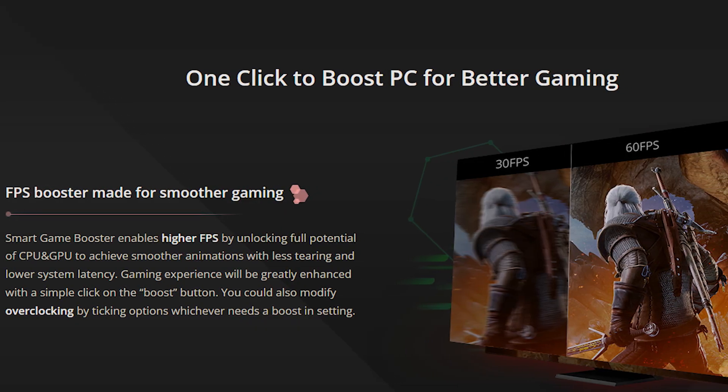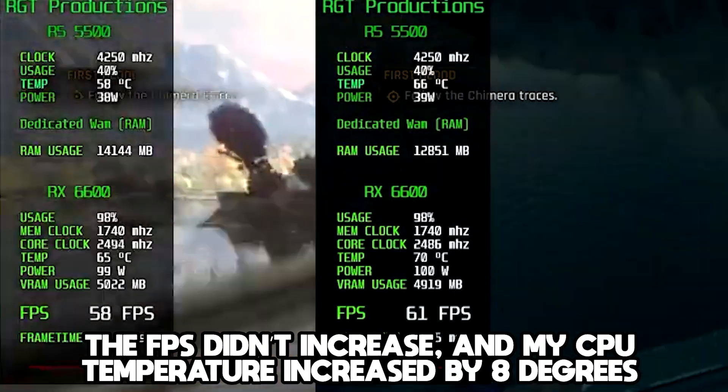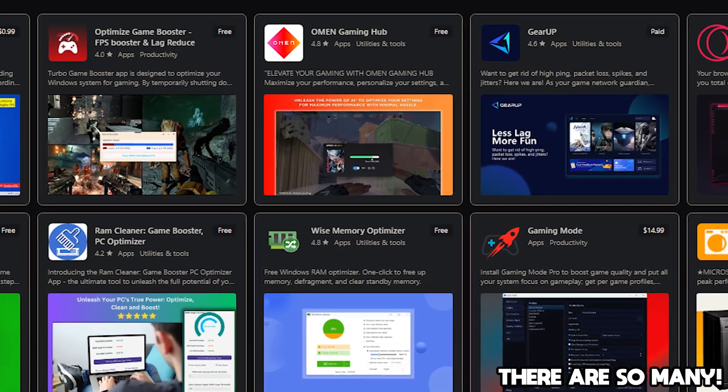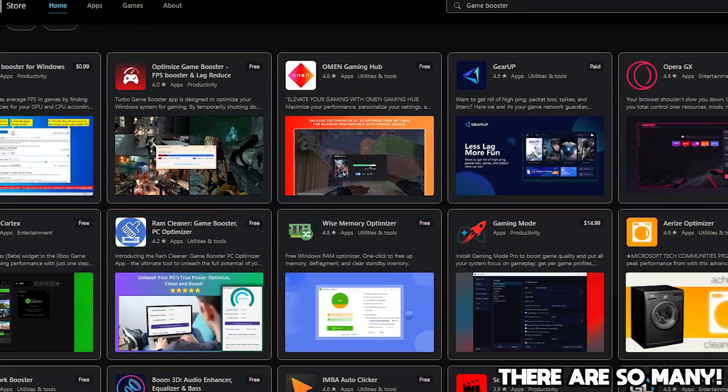I think we all know by this point that using applications that claim to increase FPS by a noticeable amount is pointless. Most of the time they will advertise turning your game from unplayable to playable, but just like when I tested the most suggested performance tweaks, these things simply are not worth putting energy into. Today I'm going to be testing 4 different game boosting applications to see if they make a noticeable difference to my gameplay and are they worth even potentially putting money into.